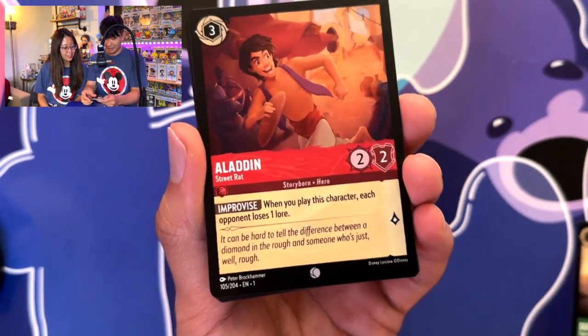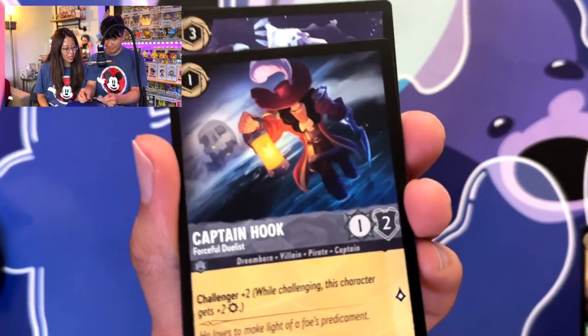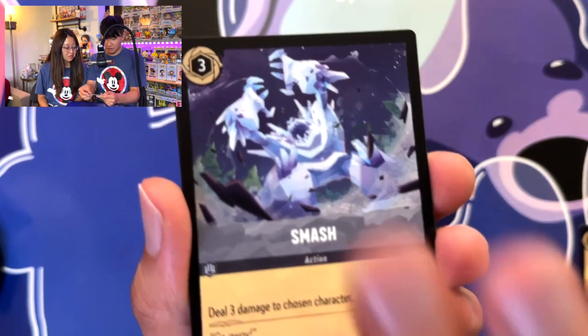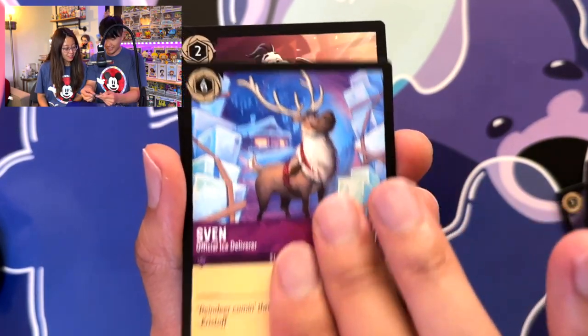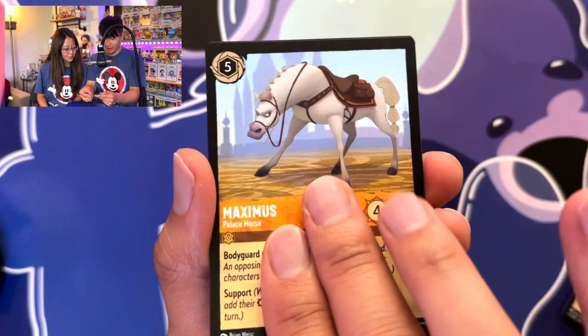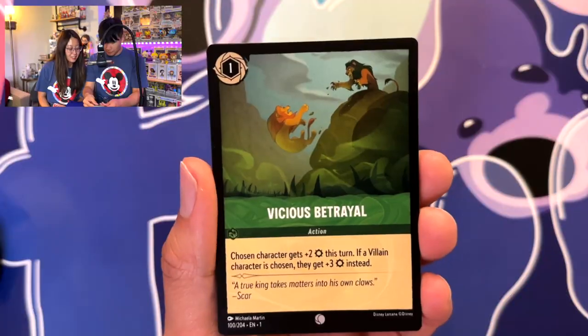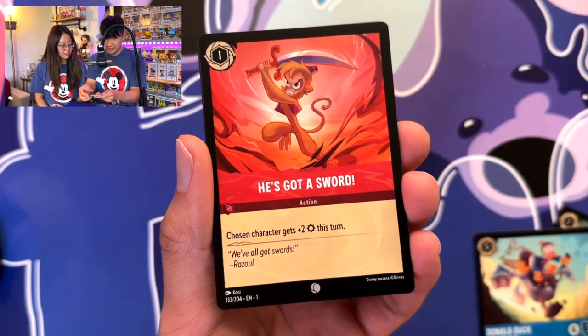Maleficent, Aladdin, Minnie Mouse, Jetsam — just kidding — Captain Hook, Smash, Dragon Fire, Shven. Lefou, Maximus — super rare! That's very cool. Is it worth getting those booster boxes? Yes it is! Vicious Betrayal, Donald Duck — he's got a sword!